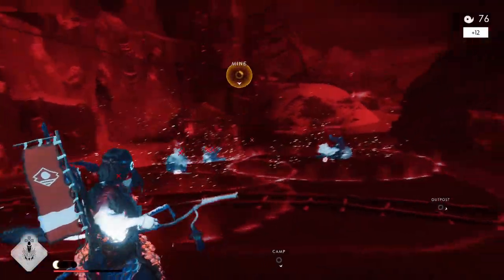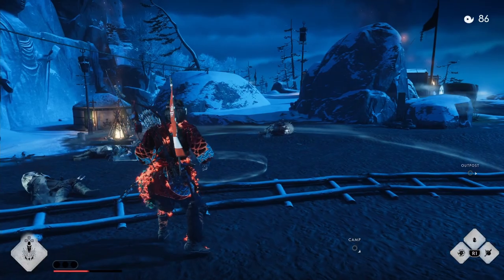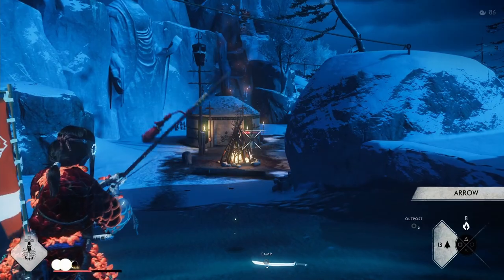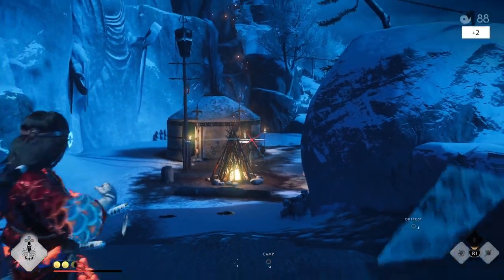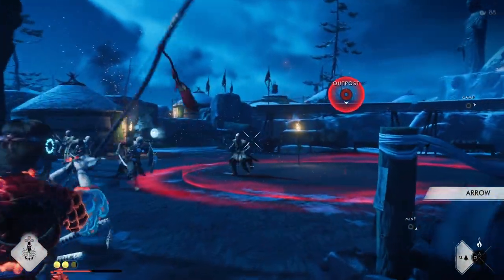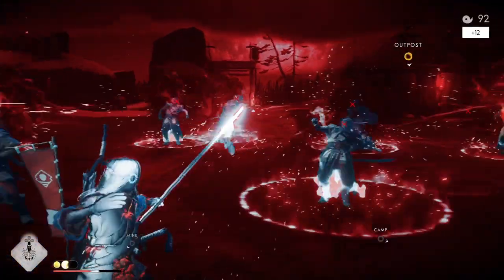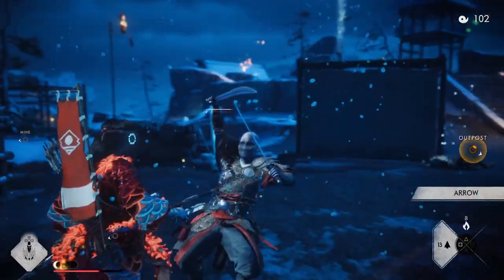Again, once I use my ult, I'll use the gourd again. And after a couple shots, I'm back to full resolve. So once I get to this other point, I have another ultimate ready to use. Now again, this is the best case scenario and you are rolling your luck — literally, because that's what the perk says. But that small chance when it does happen makes a huge impact.